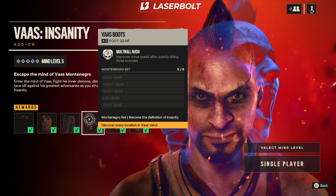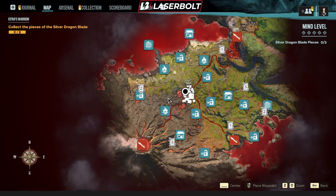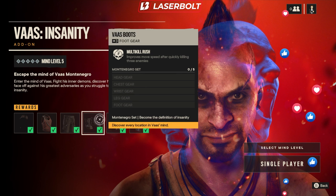These are pretty easy. Then we have the boots, which is also pretty easy — you need to discover every location in the Voss mine. I'll show you guys the map so you can see where each location is. That way you don't have to go searching for it. As you can see on the map, there aren't that many locations. Everything is very compact and put together, so it's just a matter of discovering every single one. You don't have to complete them — you just have to discover them.